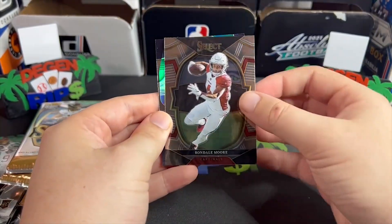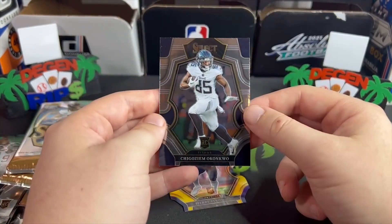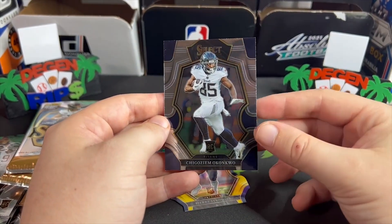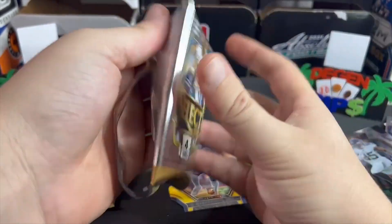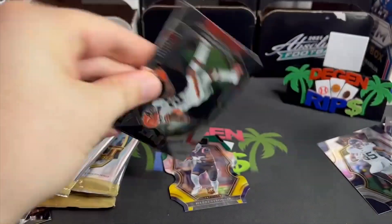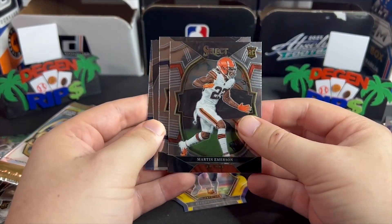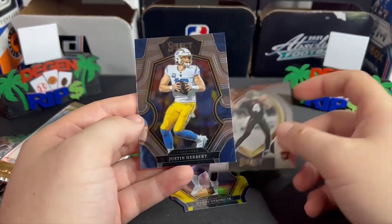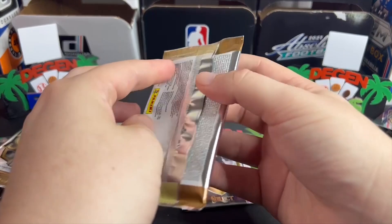Romeo Daubs, Pierre Strong — disgusting. And what is that name? Chigazima Conkwo. This is gross, guys. Someone tell Panini to give me a hit. Martin Emerson, Martin Emerson, Desmond Ritter, Justin Herbert — holy crap. Where are my influencer boxes?